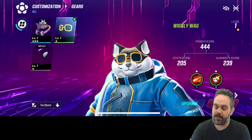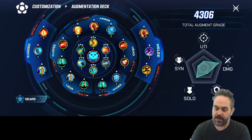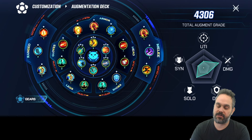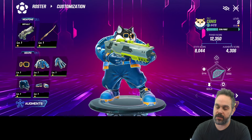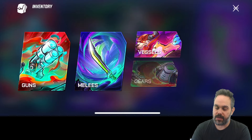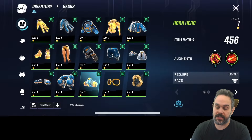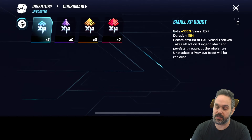Depending on what gear you're using, those are the augmentation options given during play. Clicking the bottom right shows all the augmentations your character has — ranged weapon, melee weapon, legs, shoes — everything has a different augmentation. You choose what suits your style. You can also level up your character: mine is already level nine and I need to play more to level the skill higher. The inventory has many different things — guns, melee weapons, and vessels, which are the characters we use to play.